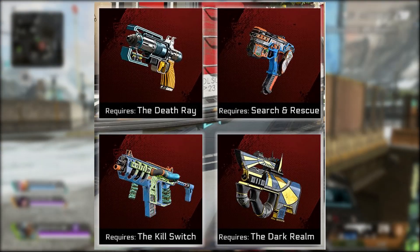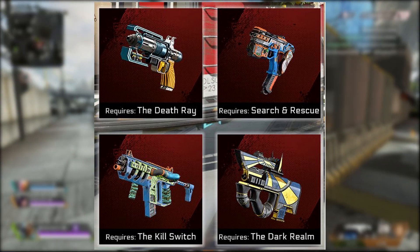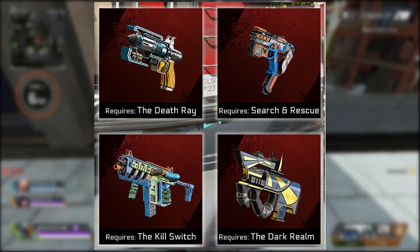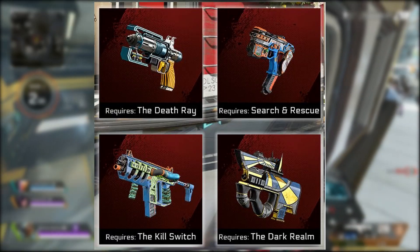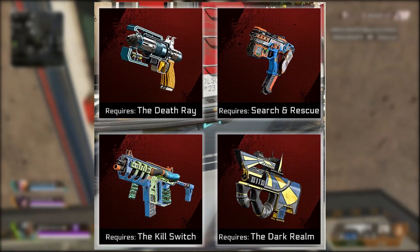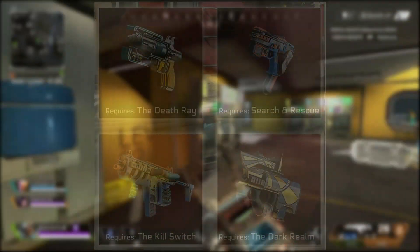We have a Search and Rescue Alternator skin here which is pretty nice with its blue and orange recolor. We have a very exciting R99 Killswitch recolor which I think looks amazing — the blue and green on it are very nice, I'm a huge fan especially of the blue, and I'll be picking this one up the second it drops into the store. And of course we have the Dark Realm Prowler skin which looks pretty nice, kind of Egyptian — I'm a huge fan of this one as well and will definitely be picking it up.